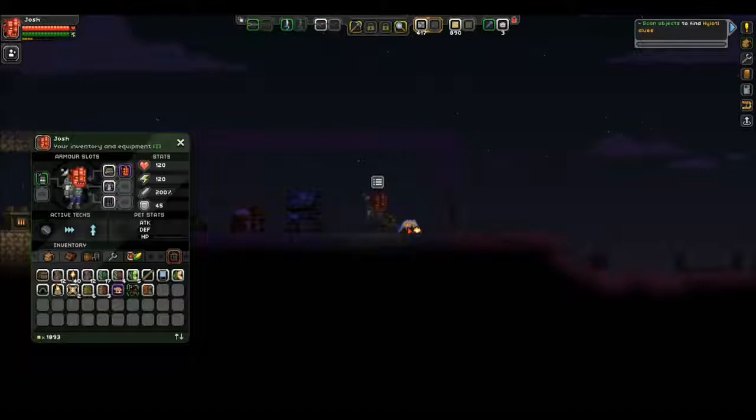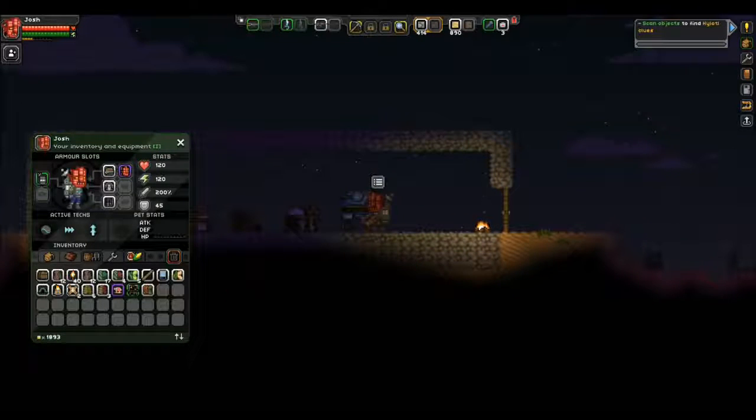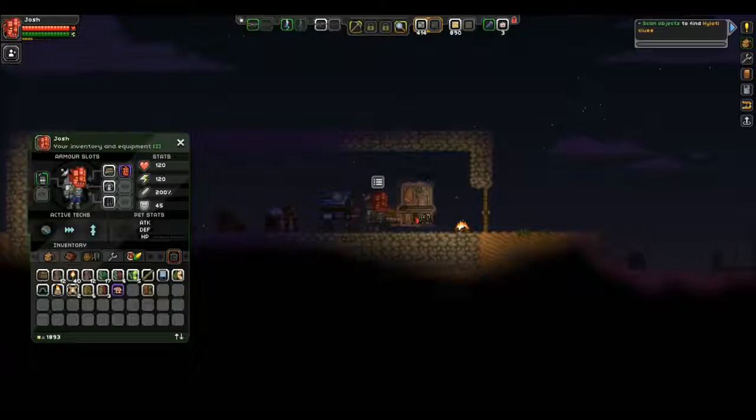We can put our campfire back here, because it's always good to have a campfire inside your house. Build our little kitchen.